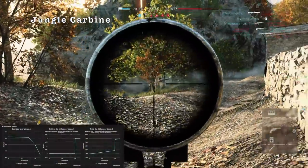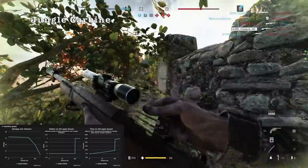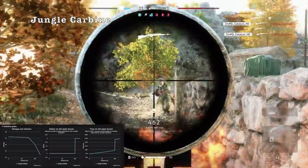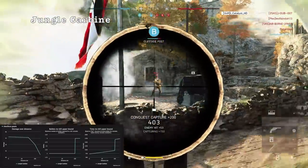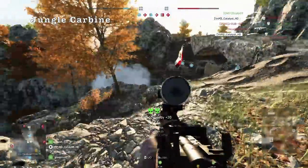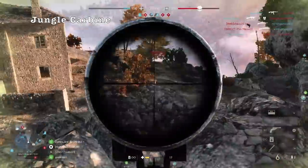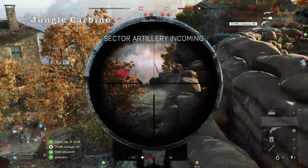Now we get to the medic class, which probably got hit by this update more than any other class. Let's start with the Jungle Carbine — it's a very tough weapon to use well, but if you put in the time it is an absolute monster. The true beauty of the weapon comes from its range and the raw damage output it can dish at those ranges. The Jungle Carbine is a 2 shot kill to the body up to 100 meters, and also a 1 shot headshot up to those ranges as well. With the machine bolt you can rechamber rounds quite quickly to where you can survive a lot of close quarters engagements as well. It also helps that you are a medic and benefit from essentially auto-regenerating health.